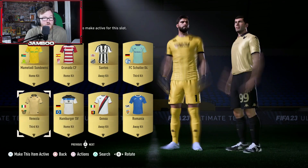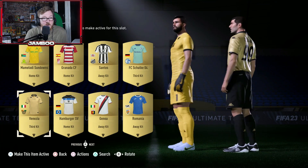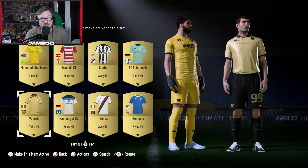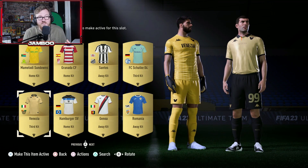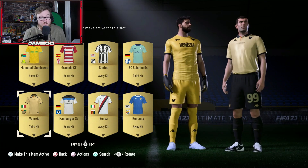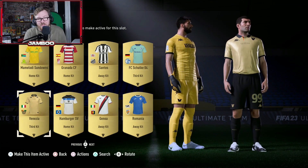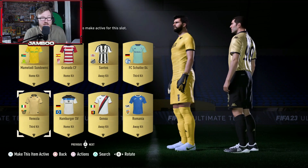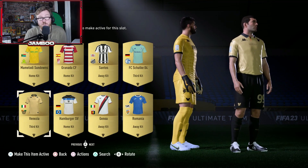And this is that kit I was talking about — Venezia. This is such a beauty. The black and gold looks amazing, that is like one of those shirts you just want in real life. It looks so good. Even the badges and the sponsors blend in so well with the kit. I think in-game this one will look amazing, and it's one that is never really going to clash with anything either. The black shorts and socks with the gold top — nothing else really available like that.